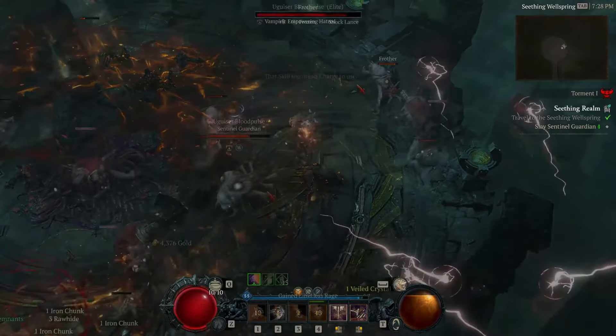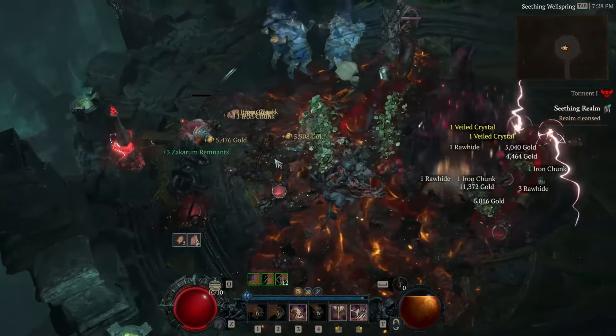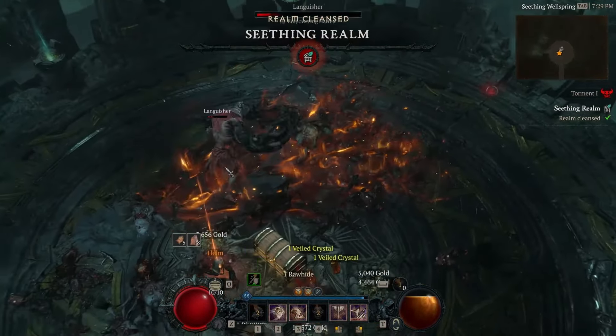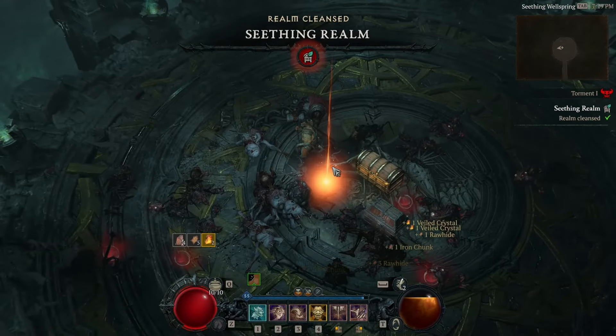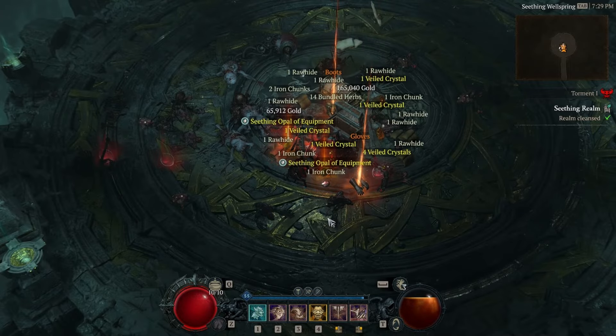If previous seasons are any indication, gaining reputation through the seasonal reputation track will often give you very useful rewards — not only equipment, but in Vessel of Hatred there'll also be new items like runes. Resources are going to be really important as well, especially since there are new crafting systems that involve materials.